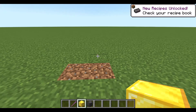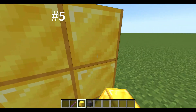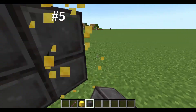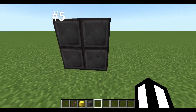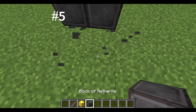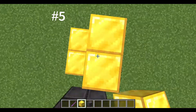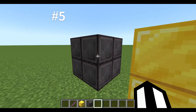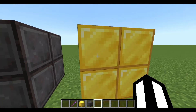The gold block is the heaviest block in the game — or it was, until netherite came in 1.16. Since one netherite ingot costs four gold ingots, a netherite block is more expensive than a gold block. So netherite is heavier and stronger.